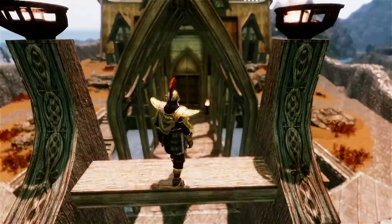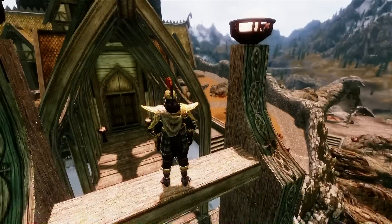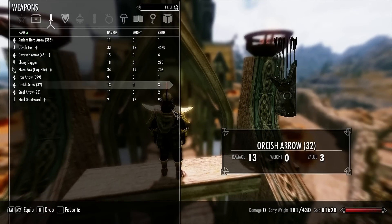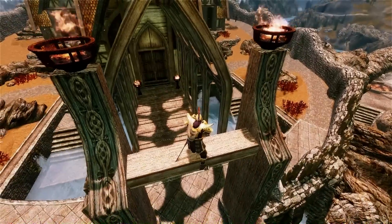Last but not least we have the Arm to the Teeth mod, and this is the easy version so it's easier to manage overall. What it does is you can actually carry more than two weapons or one weapon on your back. You have to favorite them in order to carry them — so let's say this is normal, I have just one sword.